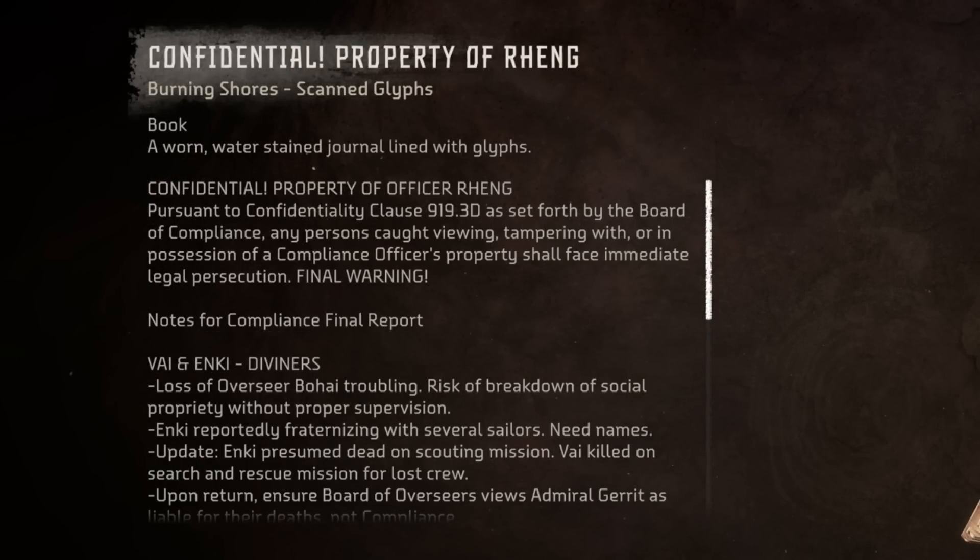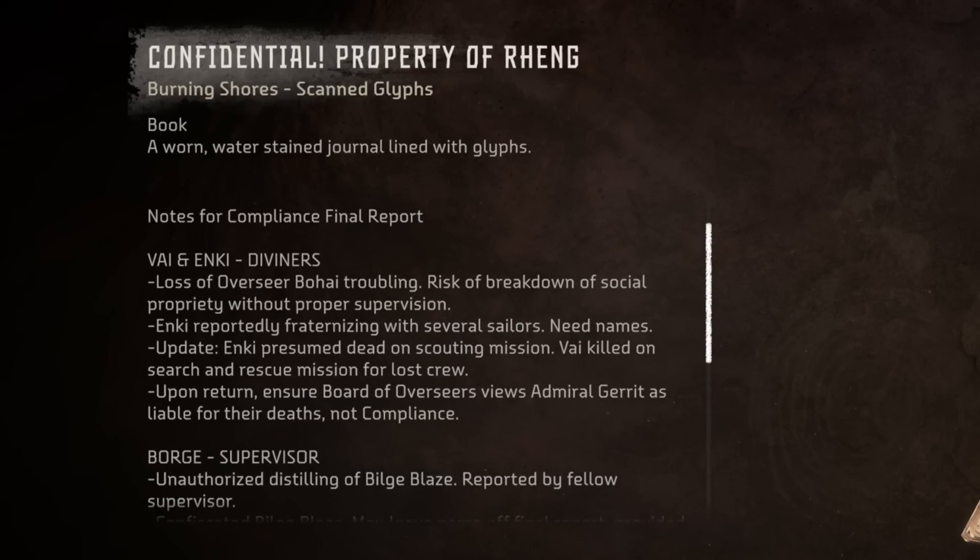It reads: Confidential Property of Officer Reng. Pursuant to Confidentiality Clause 919.3d, as set forth by the Board of Compliance, any persons caught viewing, tampering with, or in possession of a compliance officer's property shall face immediate legal persecution. Final Warning. Notes for Compliance Final Record: Vi and Enki, Diviners — loss of Overseer Boai, troubling. Risk of breakdown of social propriety without proper supervision. Enki reportedly fraternising with several sailors. Need names. Update: Enki presumed dead on scouting mission. Vi killed on search and rescue mission for lost crew. Upon return, ensure Board of Overseers views Admiral Gerrit as liable for their deaths, not compliance.